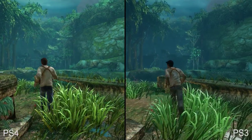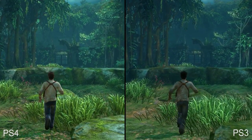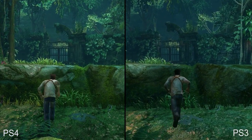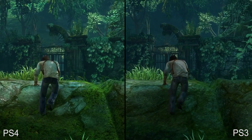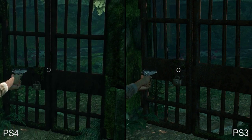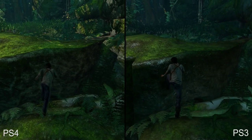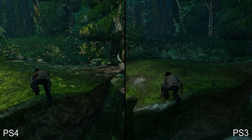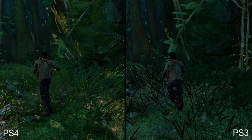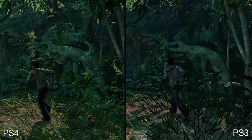Not all areas require the dramatic changes we saw earlier. The deep jungles early on in the game seem to feature the same basic level geometry in both versions, with the main source of improvements stemming from the enhanced texture work. Also take note of the change to the muzzle flash effect when Drake fires his pistol. Moments later, we see enhanced foliage once more, with a higher density of grass and improved lighting. This area in particular seems to hold up remarkably well — it has a very unique look that we're rather fond of.